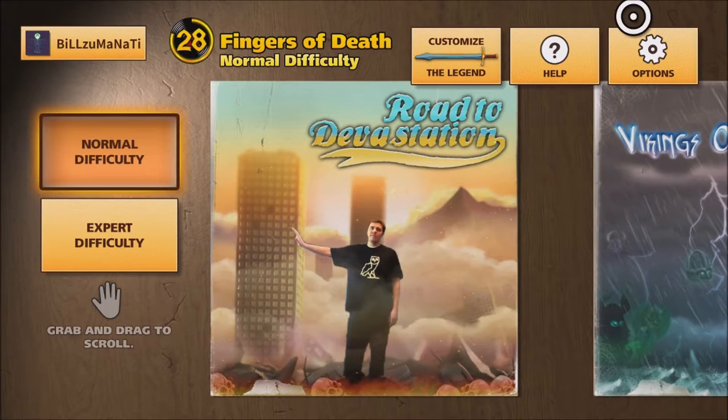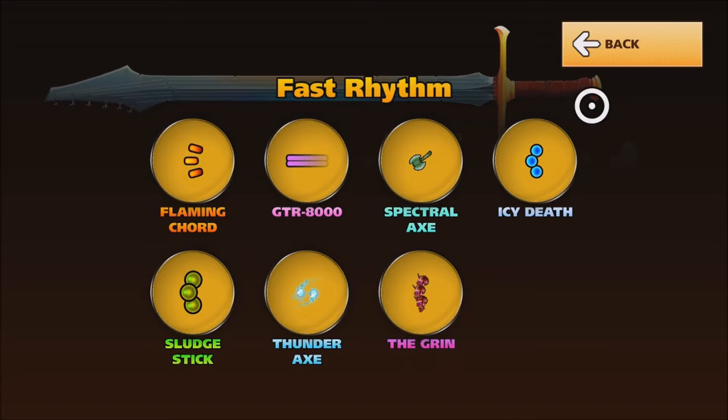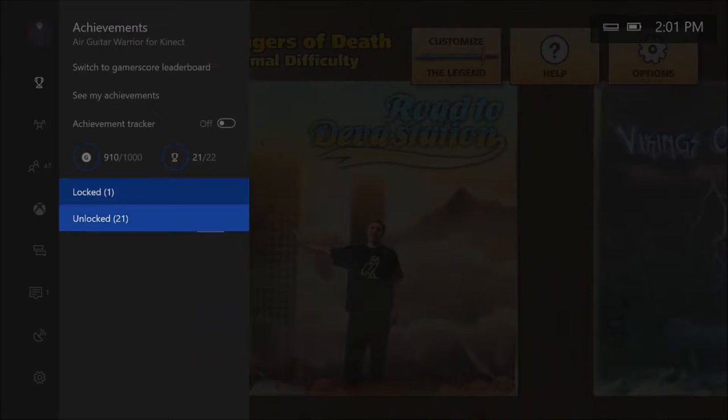At the top you can see 'Customize the Legend.' After you beat the ninth album, for the tenth album you're going to unlock the Legend sword, and you can actually customize this sword. Each one of the swords has a different way it shoots, so you can customize it and make it however you want, which is pretty cool.